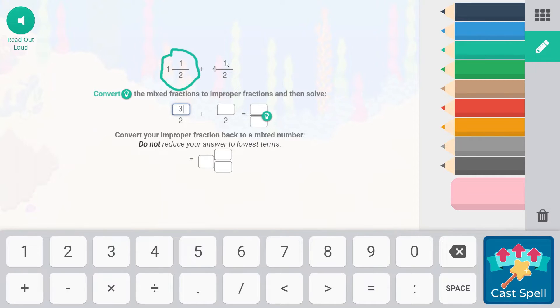Four times two is eight, plus one is nine. Now we're going to add across. Our denominator — the bottom — is not going to change because we're adding. So three plus nine equals twelve. Now we convert from improper back: twelve divided by two gives us six wholes, which means we have zero over two representing the fraction. So one and one-half plus four and one-half equals six.